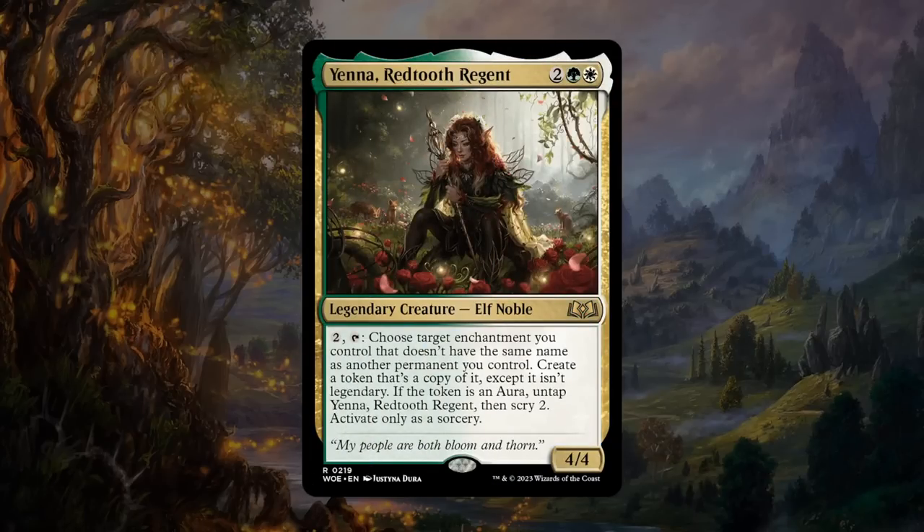Next is Yena, Redtooth Regent — two, a green, and a white for a 4/4 legendary elf noble at rare. You can pay two mana, tap it, and choose a target enchantment you control that doesn't share a name with another permanent you control — then create a token copy of it except it isn't legendary. If the token is an aura like a Role token, untap Yena and scry two. Yena copies your enchantments and you can't copy the same enchantment more than once. In green-white with lots of different Role tokens, hopefully you have a wide range of creatures to enchant. Still a 4/4 for four mana so decent stats regardless. Yena gets at least a B.